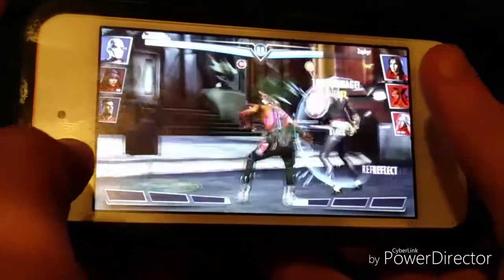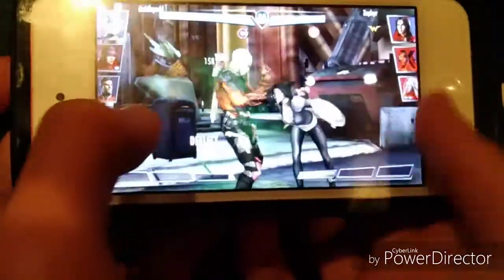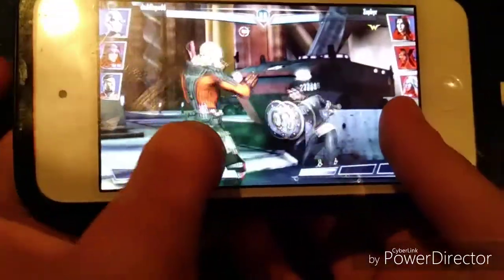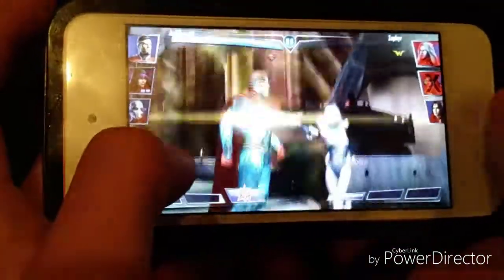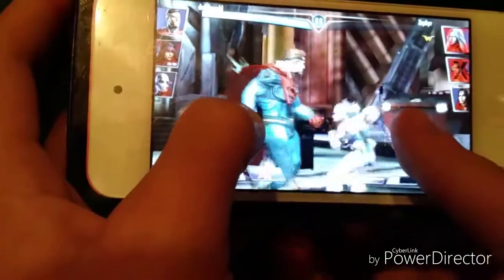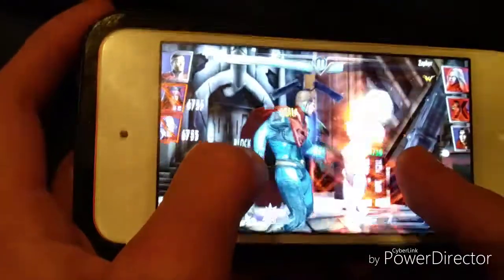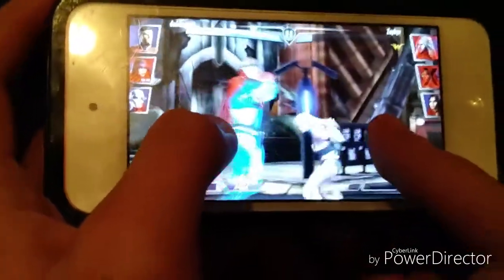That damage was just from tagging him in, folks. If you get a KO with a special you actually gain two bars of power back — it's pretty ridiculous. I want to test that in this fight. I'm trying not to do too much damage because I wanted to knock one character out with a special and then possibly super-move Killer Frost after that. Let's wait for her to tag out and stall for a bit.